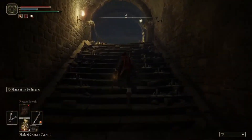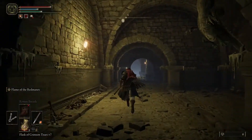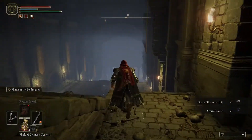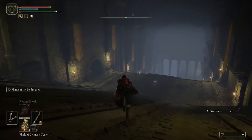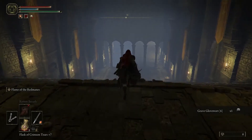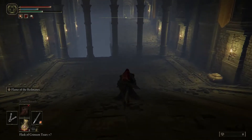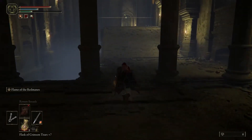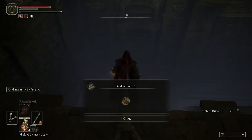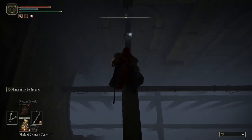I'm just running through to show you where stuff is. You could come in here at a higher level and fight all these things if you want. I'm level one and I've got Radagon's thing on so I've got an extra five points in key attributes. The tricky bit down here is the drop — there's a body right on the edge, and if you line yourself up with that guy's head and walk off you're going to land on that beam, then head down here and get this stuff.